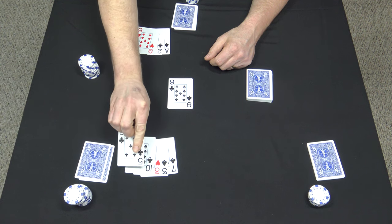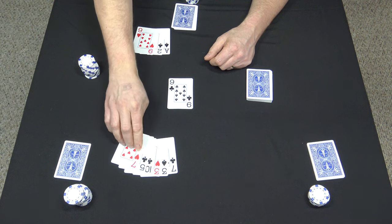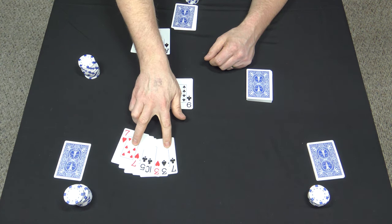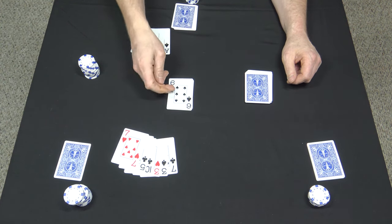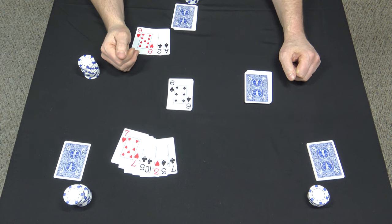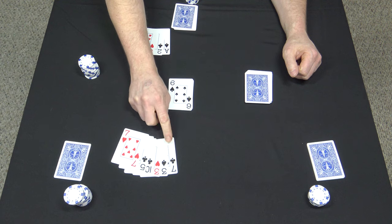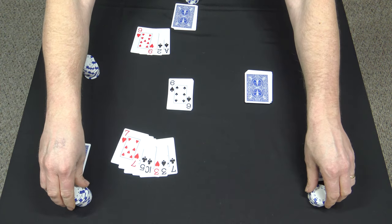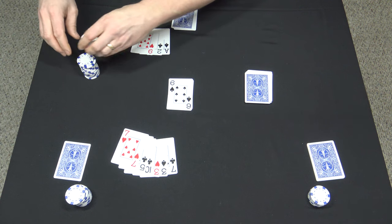Now this player needs to beat that pair of aces. He turns over a ten, a five, and a pair of sevens — but since there's a pair on the board, the wild card changes. Take the next top card, flip it over, and now sixes are wild. He has no sixes, but with a pair of threes and a pair of sevens, that two pair beats the dealer's hand. It's his turn to bet a quarter, and I call.